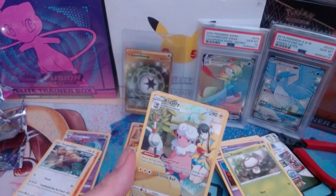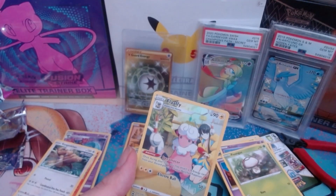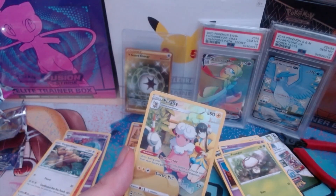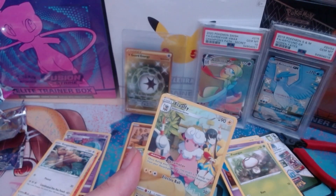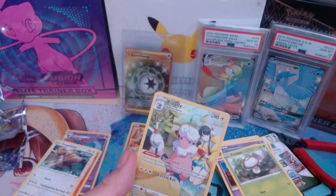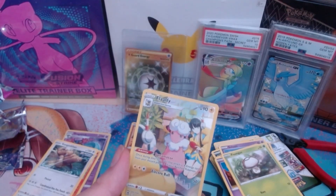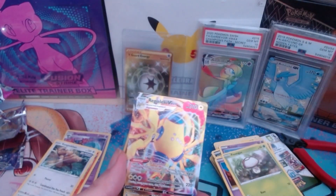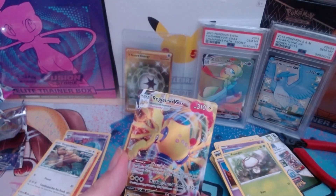Yeah, the EX sets — oh my god. You chose the worst one, sort of. The EX stuff — EX Sandstorm, EX Sun — which was part of the series like EX Ruby and Sapphire. And we got a Regieleki V card VMAX — this was a good pack!